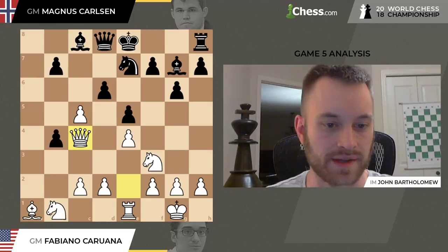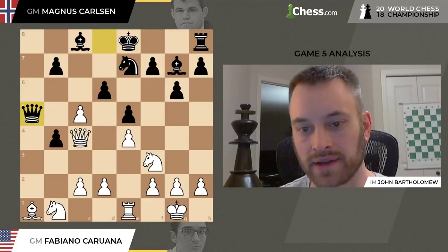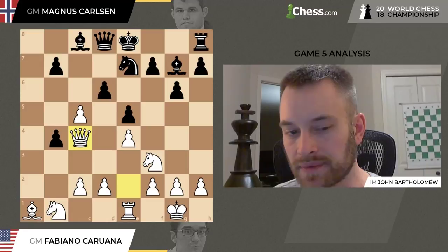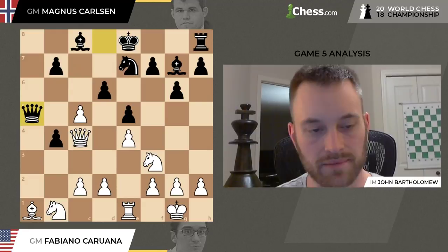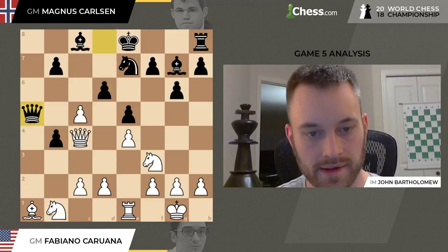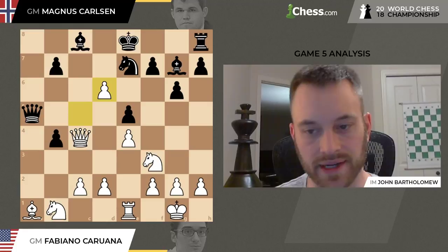But instead, Fabiano targets the pawn on B4 in a different way — he plays Queen C4. And Magnus plays excellently here the next few moves. He plays Queen A5 — great active defense. This is why many people were speculating that maybe Magnus was trying to bait Fabiano into playing Queen C4, maybe not expecting Magnus to come up with the following sequence. Queen A5 — it not only attacks C5 a couple of times, but also takes a look at this undefended Bishop on A1. C takes D6.